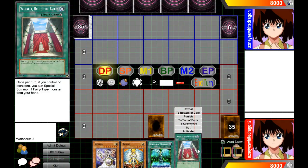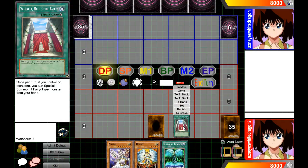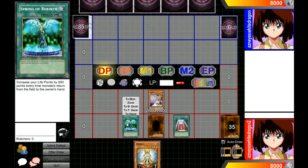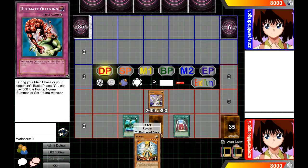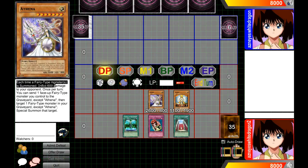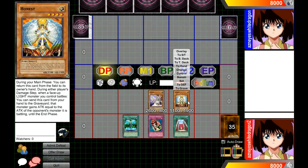First, you're going to activate Valhalla, which allows you to special summon a fairy monster if you control no monsters — so we're going to special summon Athena. Next, activate Spring of Rebirth. Now this part is actually optional depending on which OTK you're going for. Then we normal summon Anas. Athena has the ability where each time a fairy monster is summoned, you inflict 600 points of damage to your opponent, so they take 600 damage.